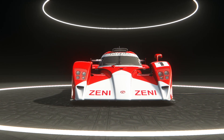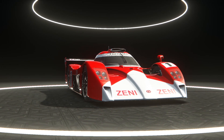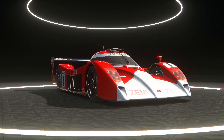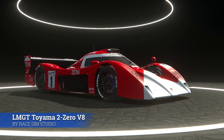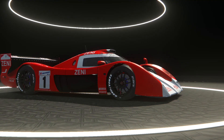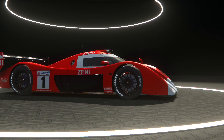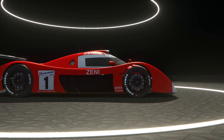Welcome to part 2 of my video series on the new Classic Endurance mod pack from RaceSimStudio for Assetto Corsa. Please say hello for the first time to the Toyota TS020. You may know this car as the TS020 or simply as the Toyota GT1. Last video I took a look at RSS's Nissan R390 mod, and I'm happy to showcase its track rival in this TS020.